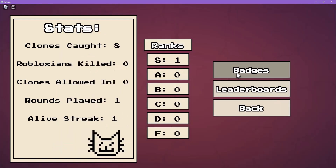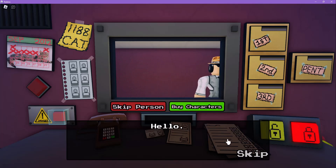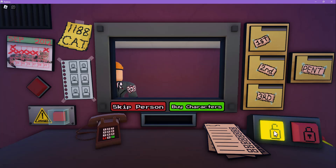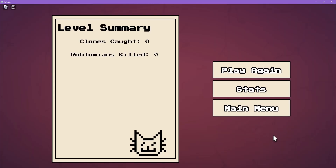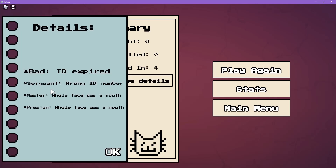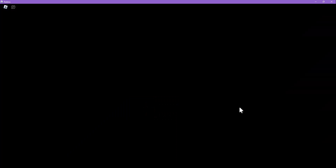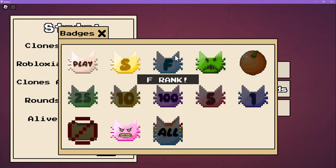But let's do an F rank. Should we do F rank? Okay, let's just let everybody in. Oh, they closed the door automatically — that's not fair! That actually scared me. Four — bad ID discovered! Whole face — yeah, I thought so. I got a B rank for that. How do you get an F rank then? I think F rank is just killing Robloxians and letting the clones in.